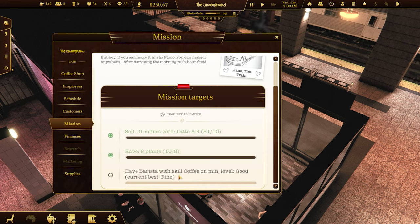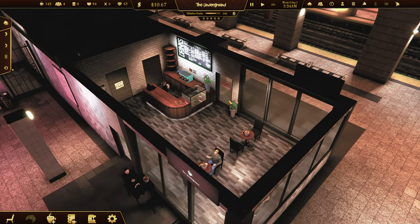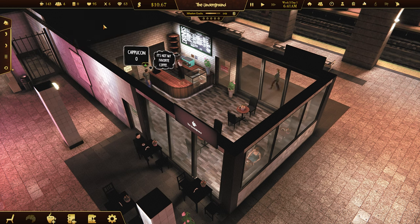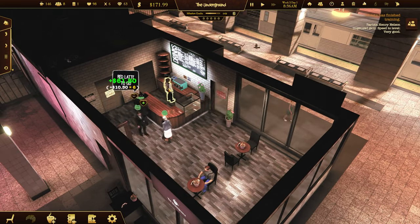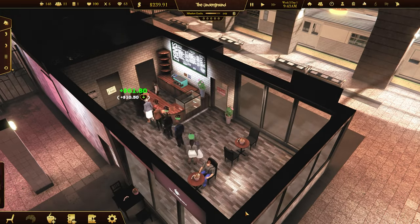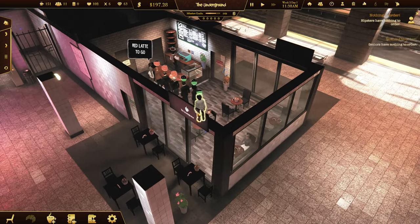So what's our last goal - get a barista with skill coffee good. Let's train you up first, and that'll pretty much mean that we're finished this campaign. Could have finished it a lot earlier. I think I continued on before that last New York place and got this up to like times 10 - it's pretty bloody good. I need 320 to train this lady in speed. 5 units - cappuccino. Hipsters have nothing to order - that's bullshit, there's plenty on the menu, just drink something else.